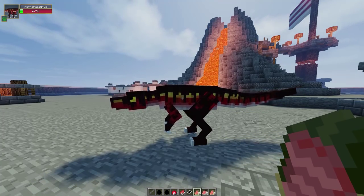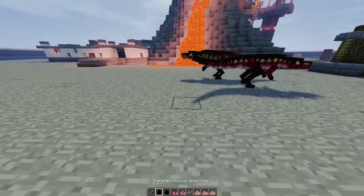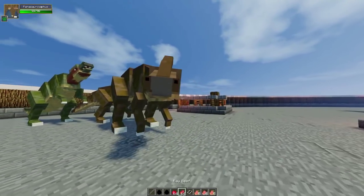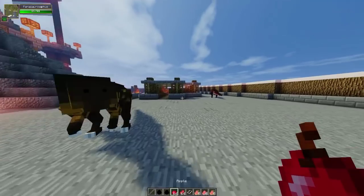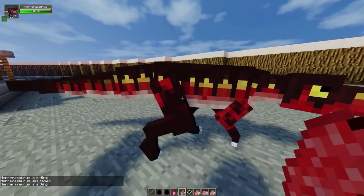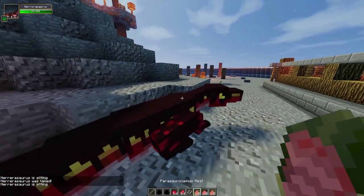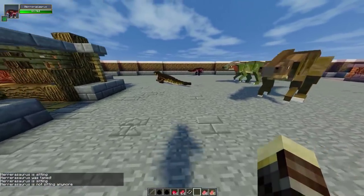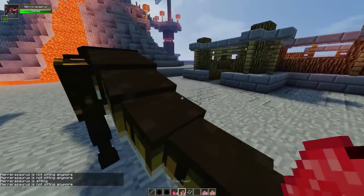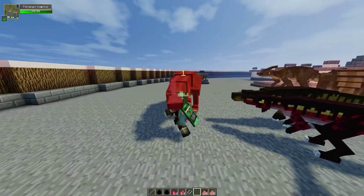To end out this video, let's battle three Herrerasaurs versus three Parasaurolophuses. Look at that — that's freaking awesome! Let's tame our meat eaters and use them as our team. I also need to reheal this guy. There we go — there's our three Herrerasaurs. Now we need to have them battle each other. I'm going to use raw beef to attract them. Come over here guys — all these dinosaurs follow me now. Battle them!